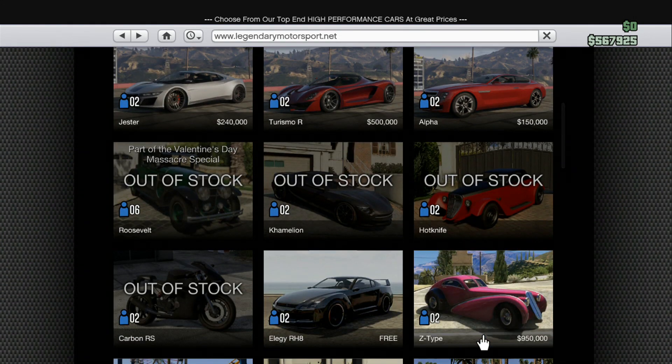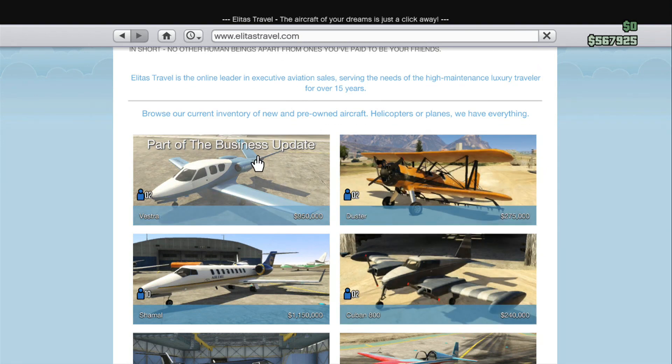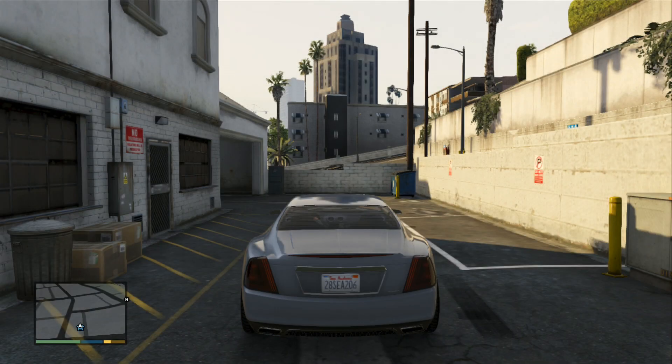If you're online, this is where to find them. If you're in Story Mode, they're going to be in your inventory — in your garage basically. So those are where to find them on GTA Online.